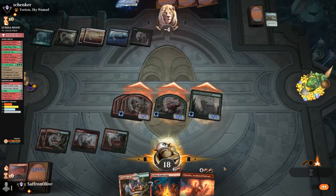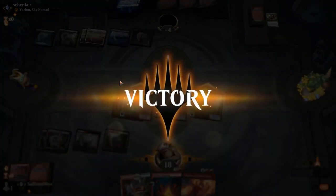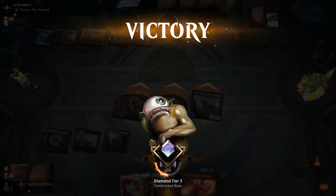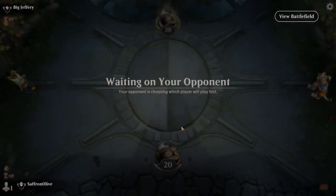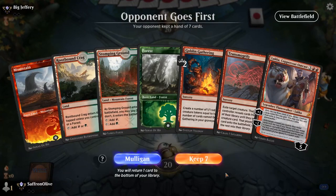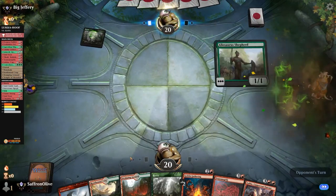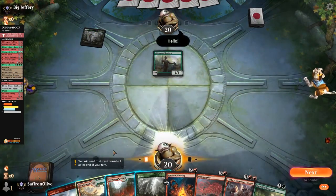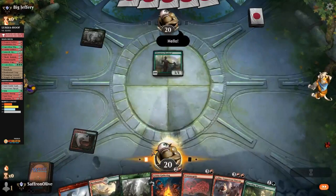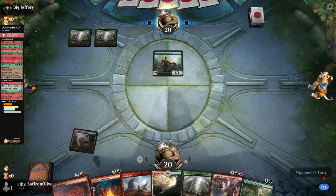When it works, it's spectacular. That was super sweet. Much Brew About Nothing time — we are hoofing around in Historic with Crater Hoof tokens. Opponent's on Elves — this'll be interesting. Our opponent presumably won't have removal but they can make a lot of blockers. This is going to be very interesting.